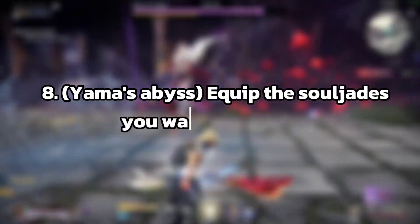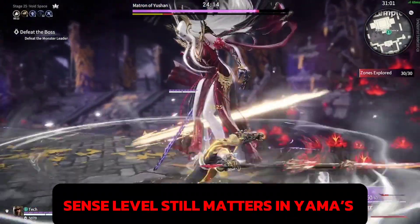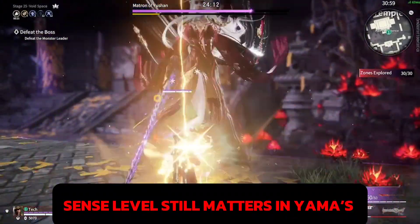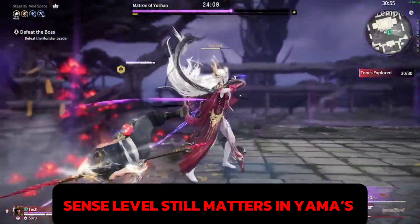Tip number 8, specifically for Yama's Abyss: equip the soul jades you want to see in your run. The soul jades that you have on normally don't automatically apply in the abyss, but the ones that you equip are the ones that are most likely to appear.